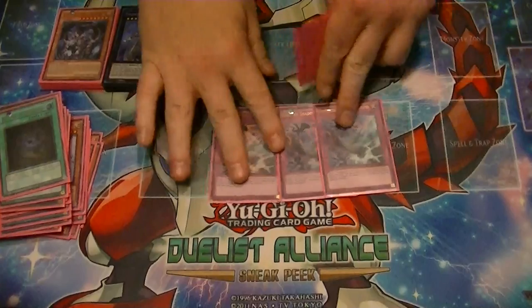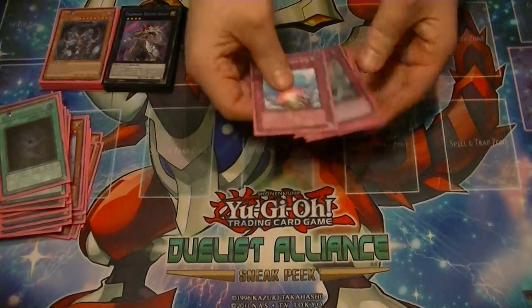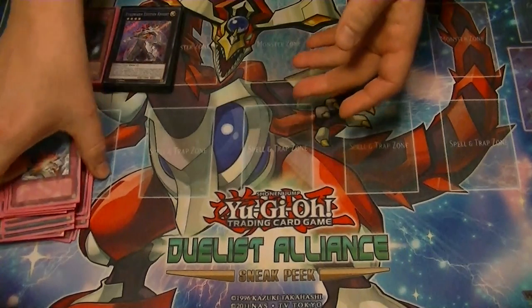For traps: 3 Shadow Games, 1 Core, 1 Compulse. That's about all the deck really needs right now, or at least that's the way mine runs.